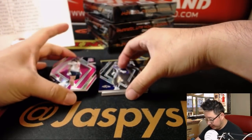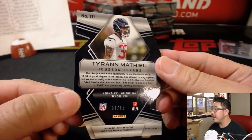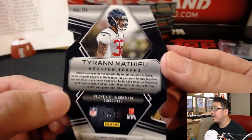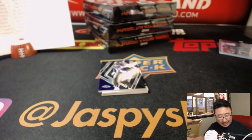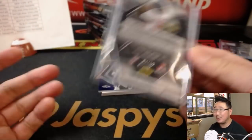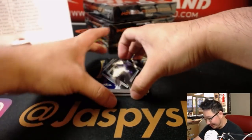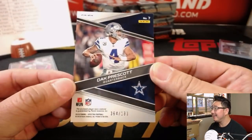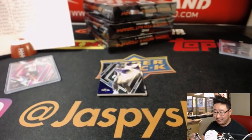There's Michael Crabtree — he reveals a Tyron Matthew, 7 out of 15. I didn't realize he went to the Texans. There's Dak Prescott, Sunday Spectacle, Dallas Cowboys.